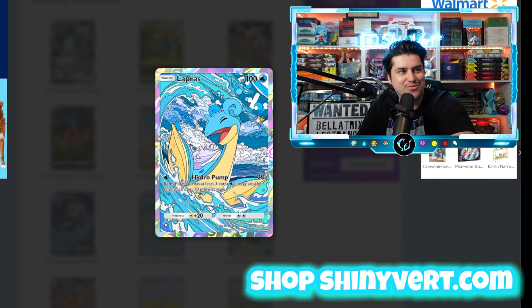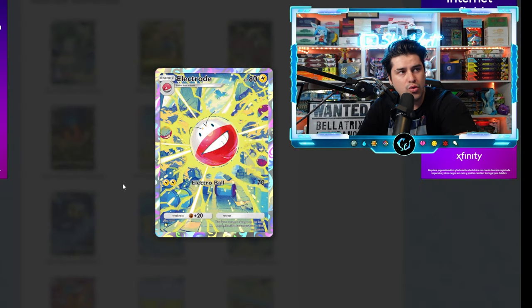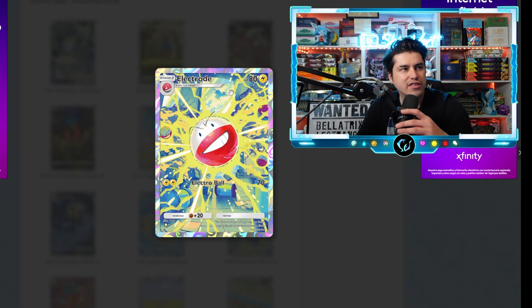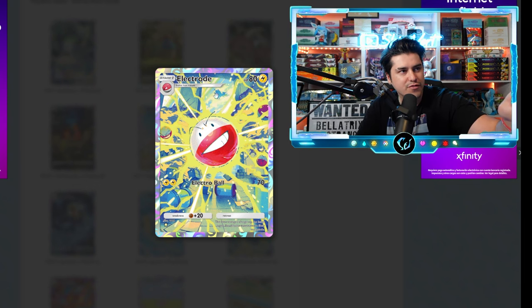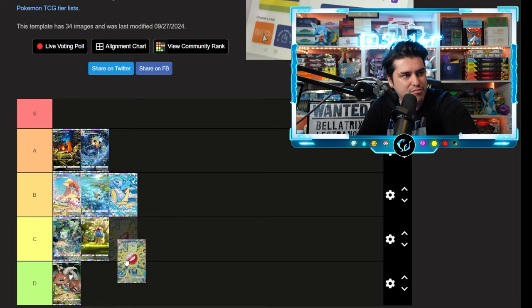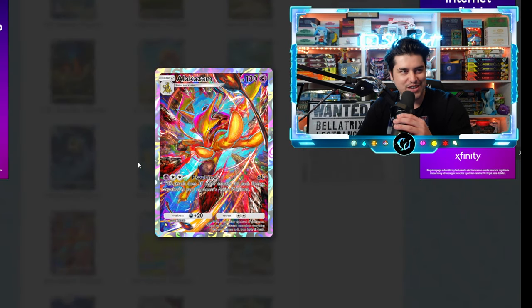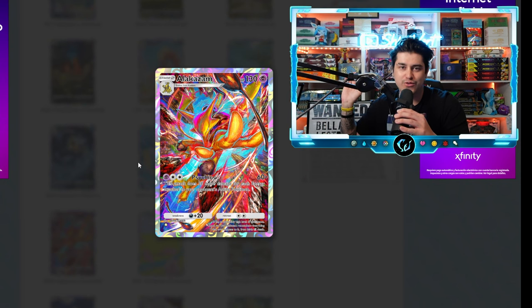Strong B tier — out of the B tier cards so far, Lapras is honestly probably my favorite. I just saw this too — there's a freaking Zapdos up here that you can see through the window. That's sick. Still not my favorite artwork in the whole set, but it's a C tier.